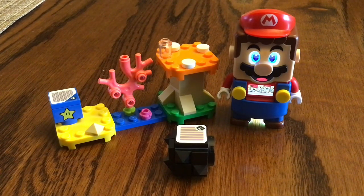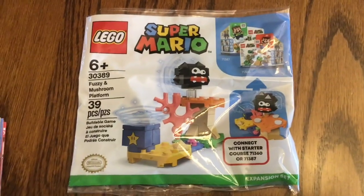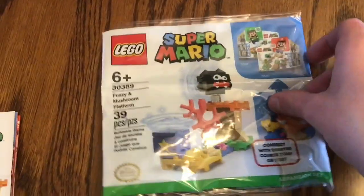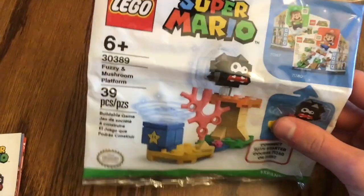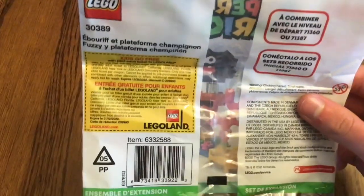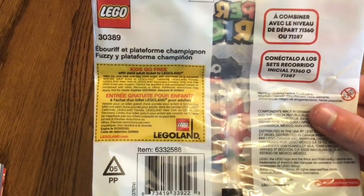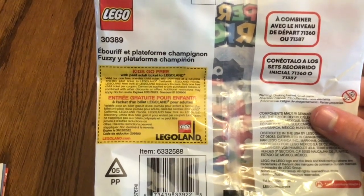Let's take a look at the packaging before we wrap up this video. We already took a look at the bag at the beginning, which shows the set number and the number of pieces. On the back, it shows a coupon you can probably use when you go to a Legoland park or a Legoland Discovery Center near you — kids go free with paid adult tickets to Legoland.